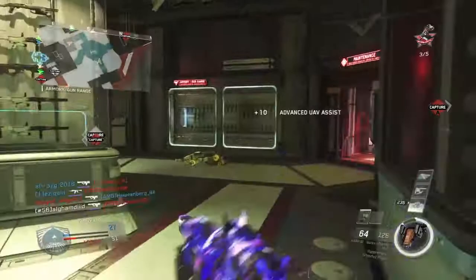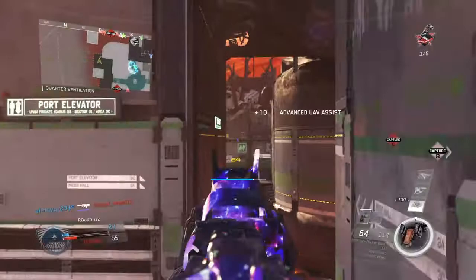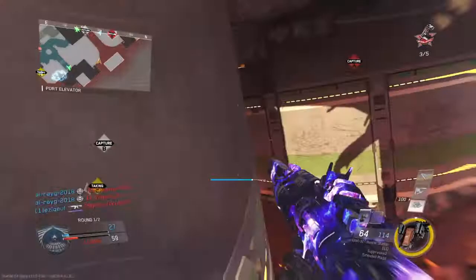Friendly warden providing close air support. The enemy is halfway there. You may want to secure B. Reloading. We're not going home.